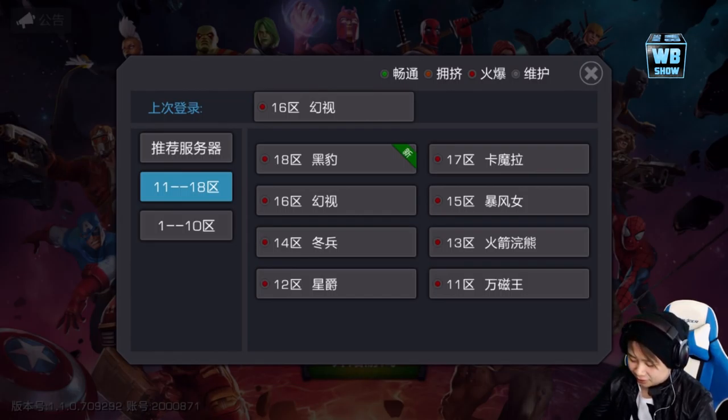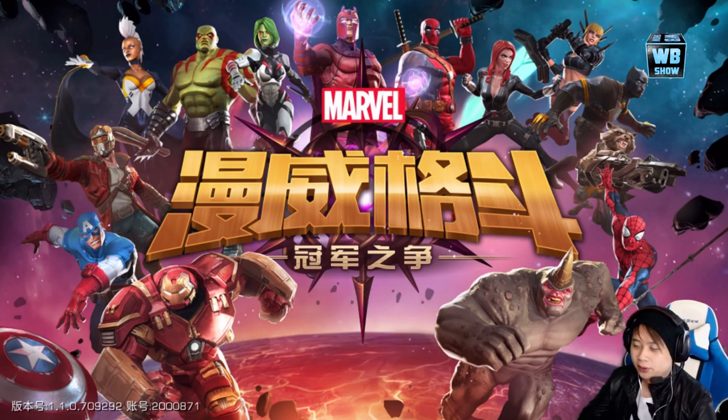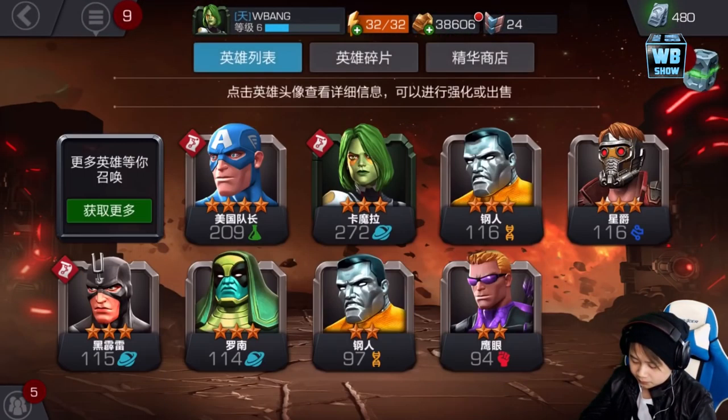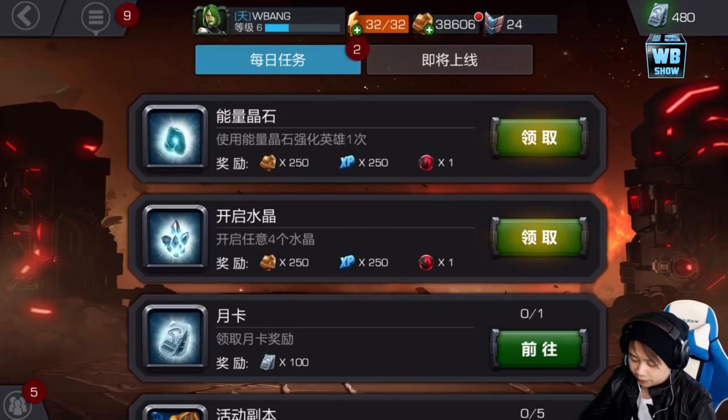On various servers you get certain characters if you go on to certain servers, that's what I think. One of my friends joined me on server 16 and we noticed we got the same character at the beginning. I got Colossus or Black Bolt, and we both got the same other character as well.